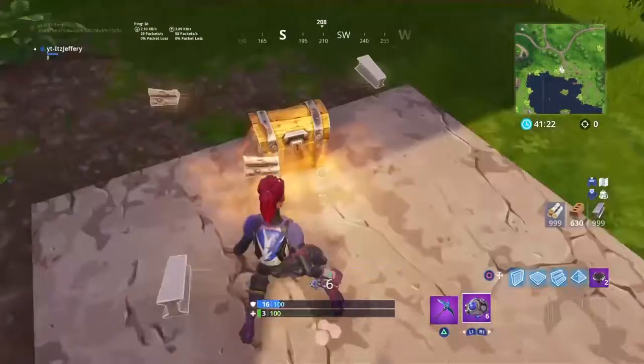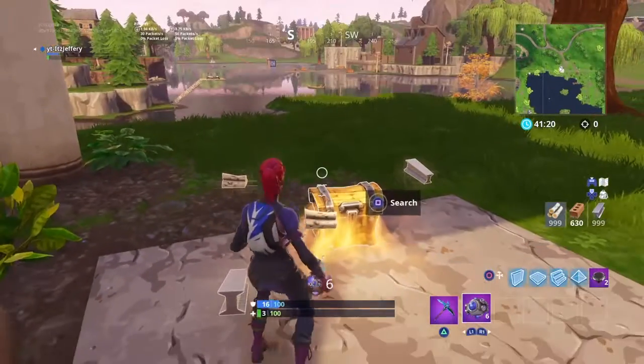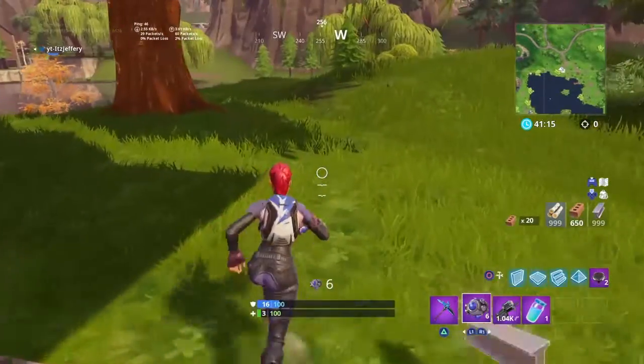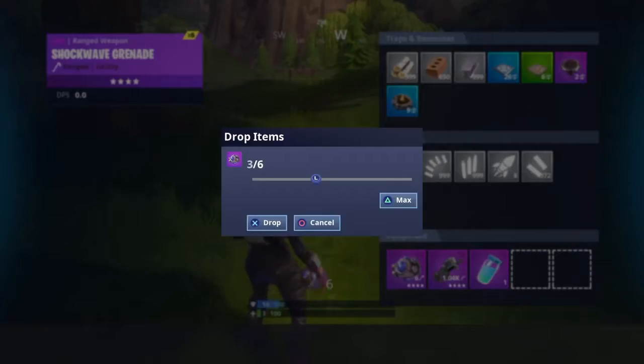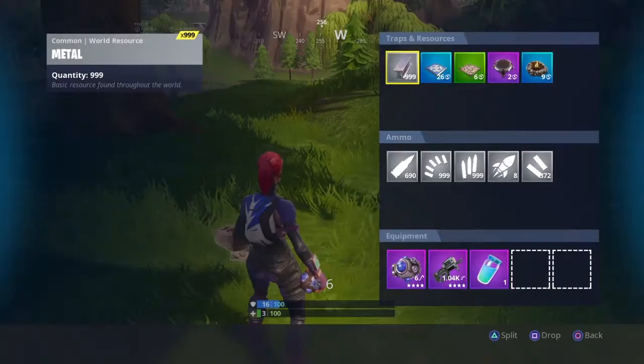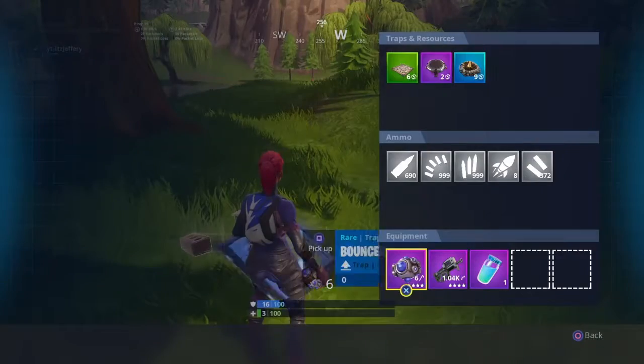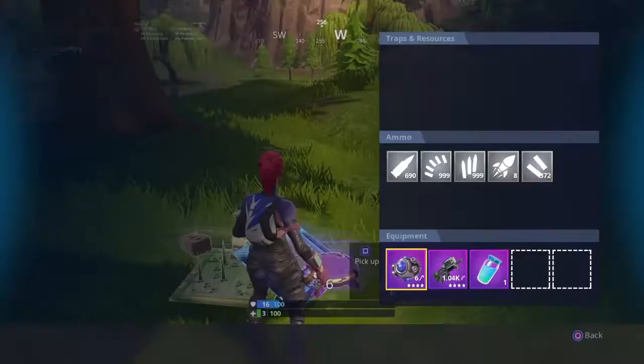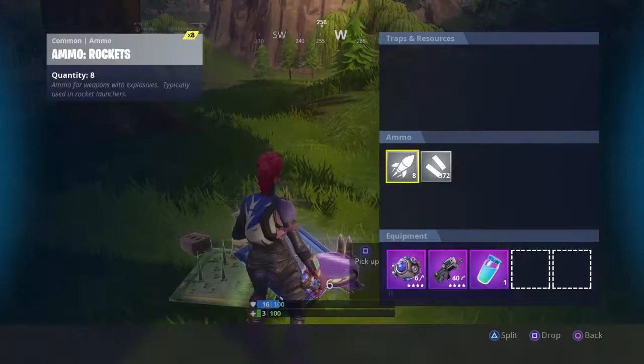Okay, so this is how it works. You open up the chest — see how I got all of this right here? What I'm gonna do is take all this stuff and put it all right here. And you want to get triple everything correct.